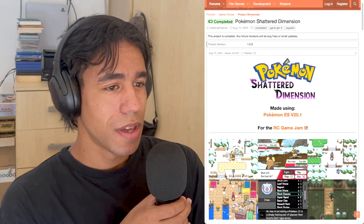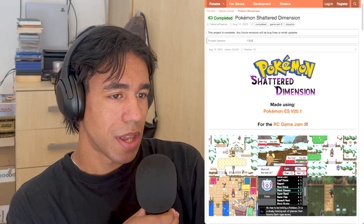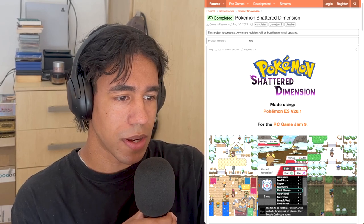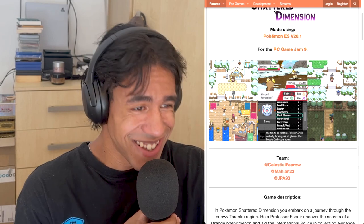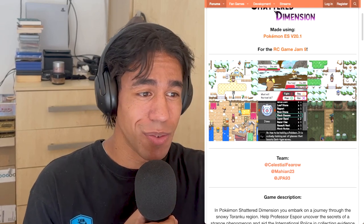Usually when a game looks good, the story ends up not being too bad, you know? It's a bit of a judge-a-book-by-its-cover case. However, we are taking a shot in the dark. Before we begin, let's actually just take a look at the web page over here. Pokemon Shattered Dimension, made using ESV20.1 — I don't know what that means. These five screenshots of gameplay sold me.